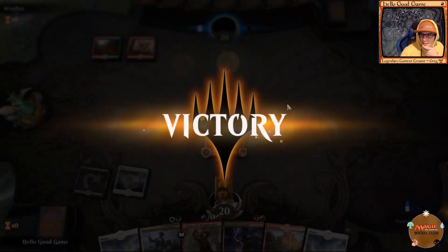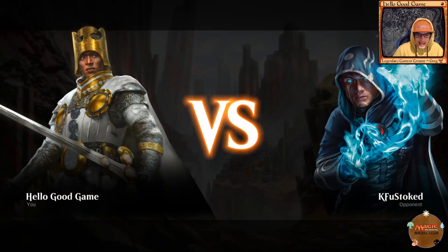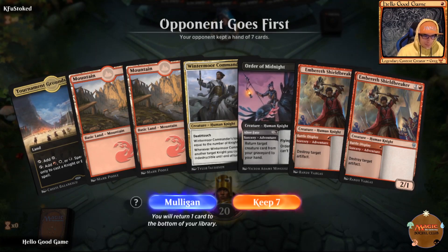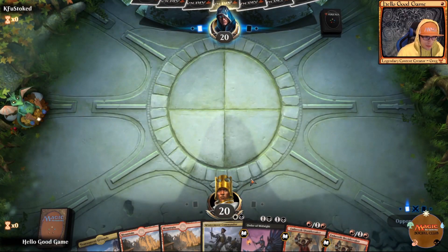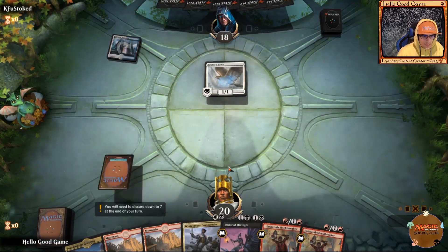Easy peasy lemon squeezy — he just can't stand the heat. I was hoping for some easy matches but that last match was actually too easy and a little bit of a waste of time. Thanks for sticking with me. We do have a Tormenting Grounds which basically sets us up for the whole game — we'll keep seven. Our opponent gets to go first and we need either a swamp or a plains to fix our land.